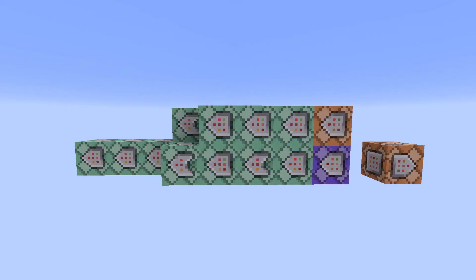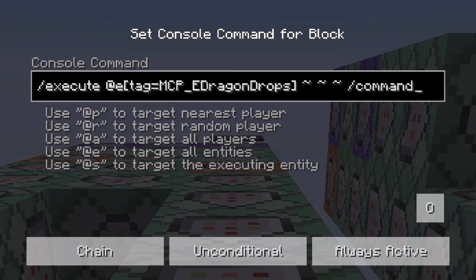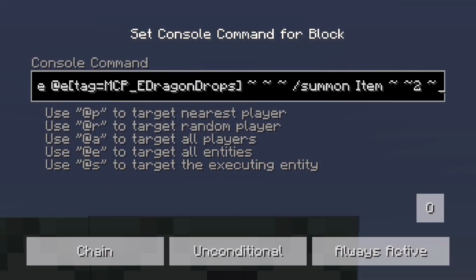To add new drops, simply use the command which can be found in the description below. You'll need to be familiar with commands for this: /execute at @e tag equals MCP_eDragonDrops, followed by the summon command or any action command you are intending to use. I recommend summoning the items two blocks above the armor stand to avoid it being pushed around by any blocks you may be setting in its place.